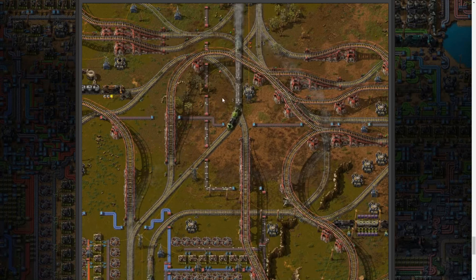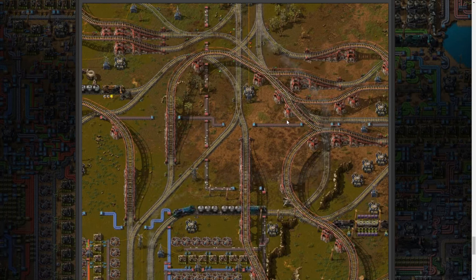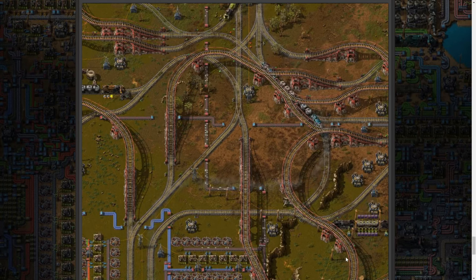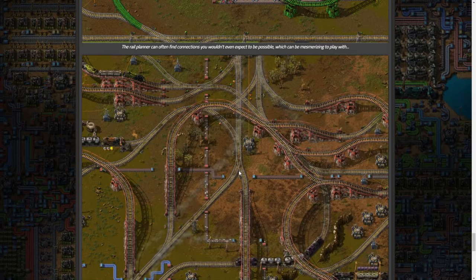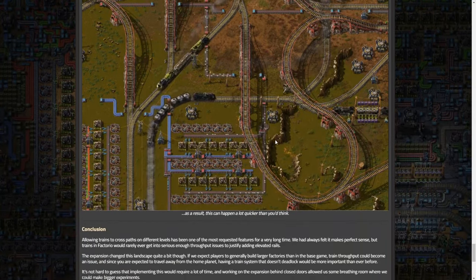We could have taken a simplified route trying to make tunnels work, but they believe the elevated rails offer better gameplay beyond comparison, and I would agree. I don't know how you can argue against this. Doesn't this just feel so much better than having a tunnel entrance here and there with trains just disappearing and reappearing? That would be cool, but this fits the Factorio vibe so much better - Factorio is industrial and messy, hacked together, and that's what this is. Tunnels might be just a little too clean for it.